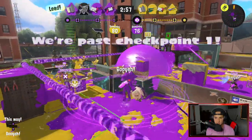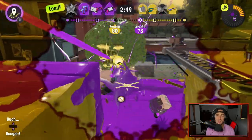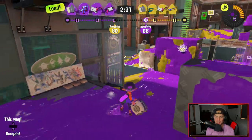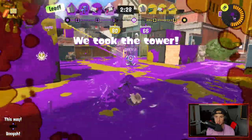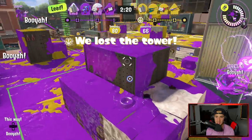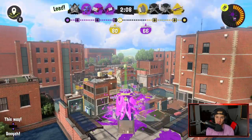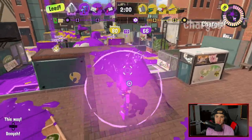I throw the Booyah Bomb and let's roll — there's a kill! Get on the tower, there's a dude up here — someone kill him, thank you! I thought everybody was dead. The other dude kind of hopped off the tower and was just letting it go — dude, why aren't you on the tower? That's the heavy splatling guy right there — I almost have another Booyah Bomb. I kinda don't want to push up on that range gun. Splatlings rip if you're good with them — crazy distance, crazy fire rate, but you have to charge them.